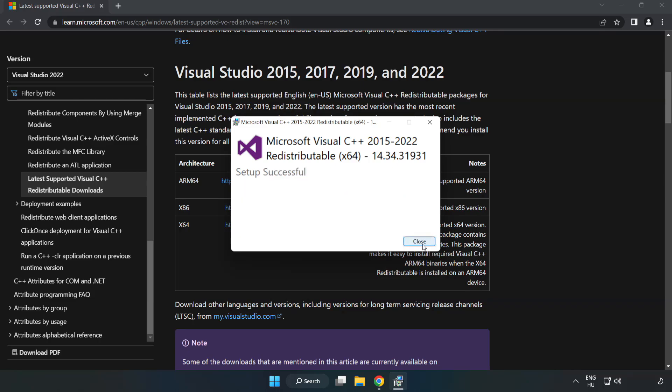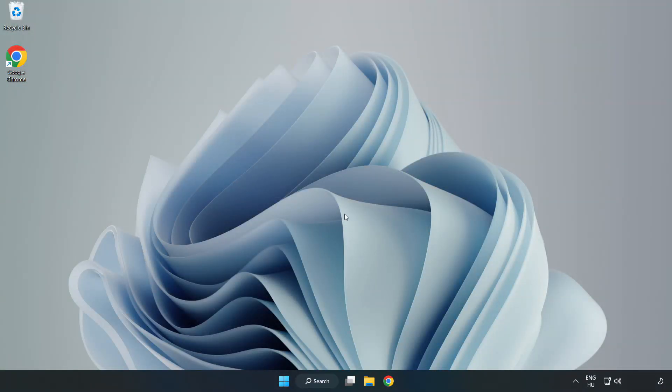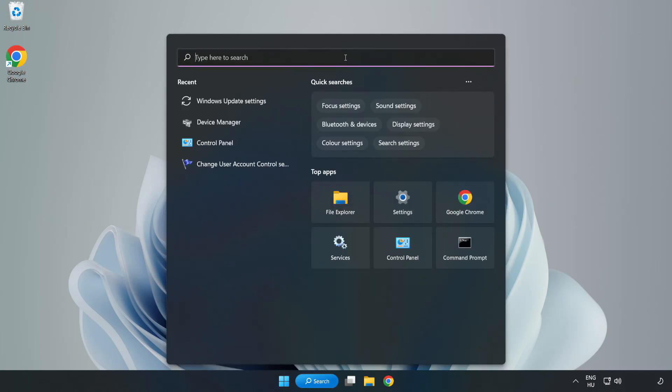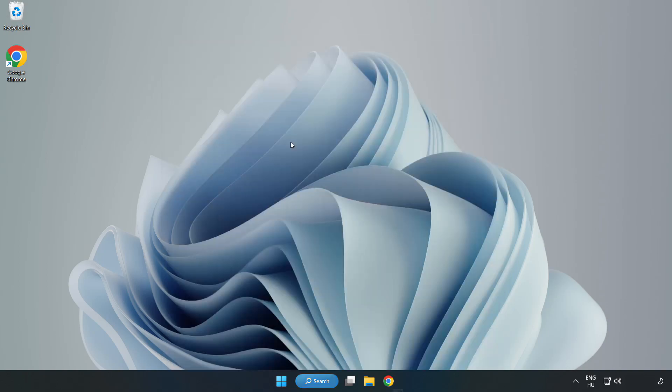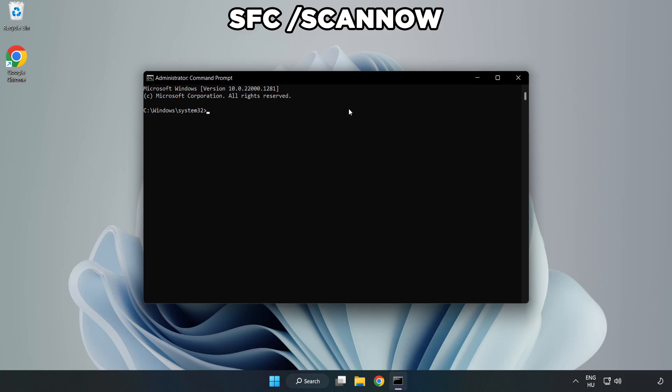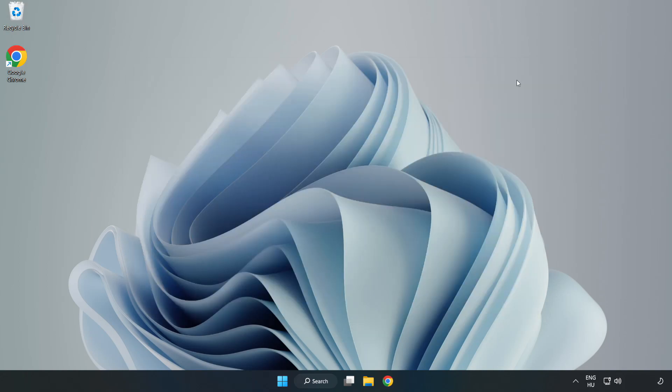Close the internet browser. Click the search bar and type CMD. Right-click Command Prompt and click Run as Administrator. Type SFC /scannow. Wait for the scan to complete, then close the window and restart your PC.